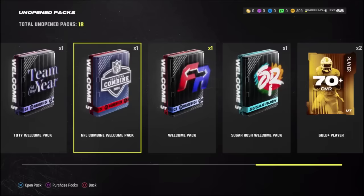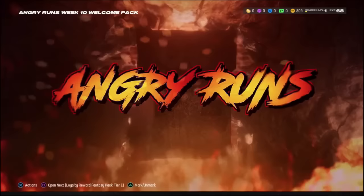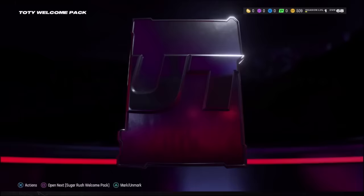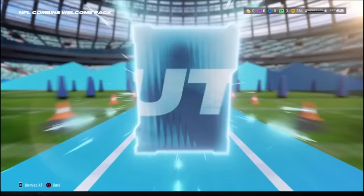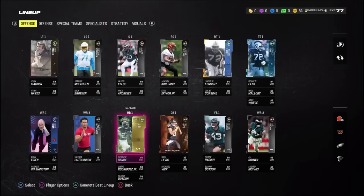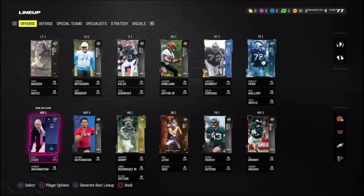Some notable players in our starter packs were Angry Runsville Levis. We had some upgradable players like a Derrick Henry, which will be huge. A Micah Parsons we can upgrade to a 97 overall. We also had this Rich Eisen, but we already have the Derrick Henry - it's nice to have two backs. We have a Kendall Fuller free agency card and a Sugar Rush Trayvon Walker. Plugging all of those players back into the lineup, we are a 77 overall.